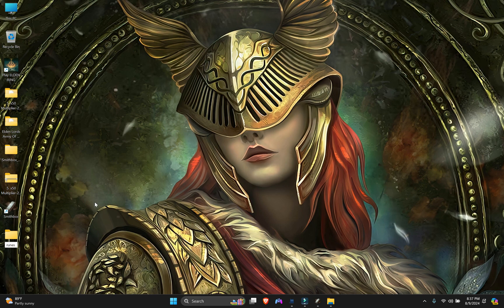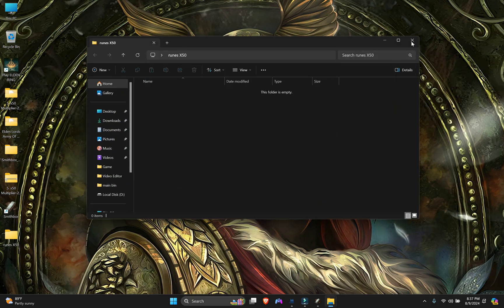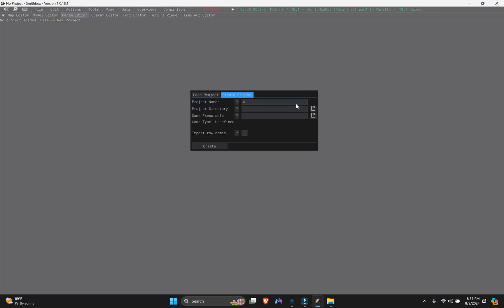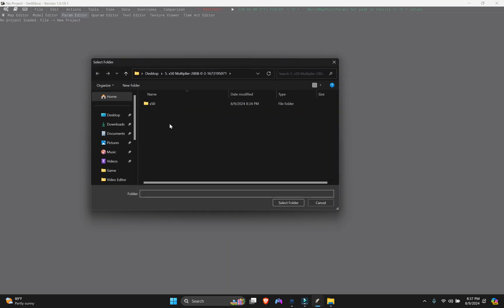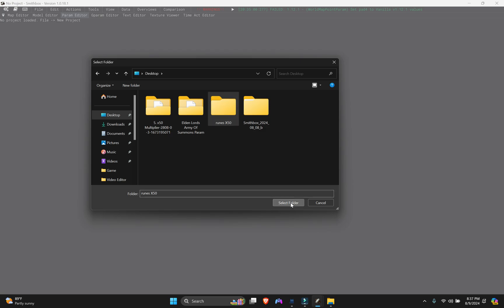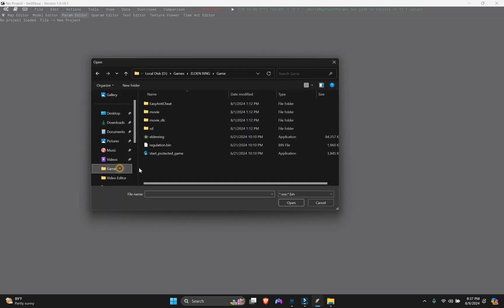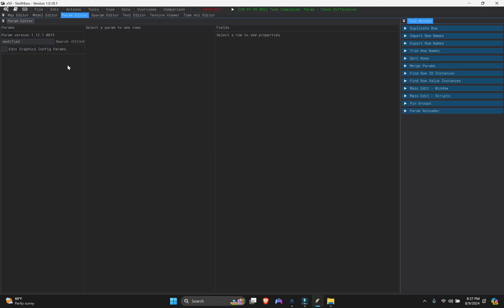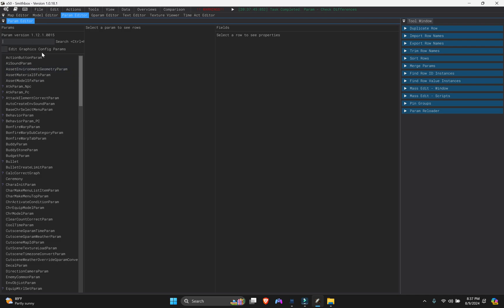Name the folder something like 'runes x50'. Go to File, then New Project. Give the project name 'x50' or anything. Set the save directory to the folder we just created. Set the executable to the main game application file. Import raw names if there are any. Hit Create. When you go to Param, I already typed in the search but nothing is modified yet because we haven't imported any CSV file.